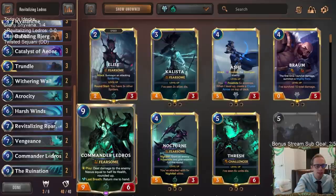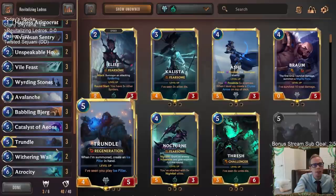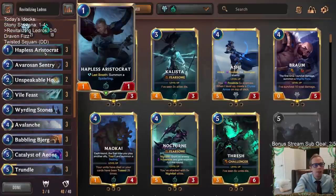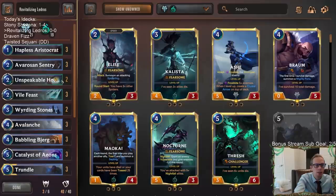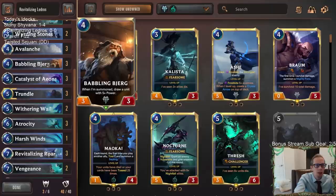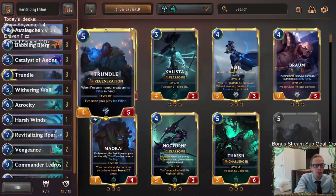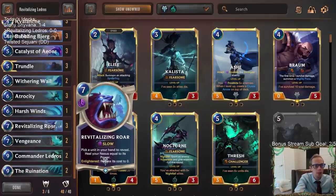If your opponent taps out or doesn't have any interaction, they could be at 20 life and you can play Revitalizing Roar - you'll be Enlightened, pick your Ledros, make it cost zero, play a zero-mana Ledros and do half the damage to them - like 10 damage - and then Atrocity to do another nine. So as long as they're at 19 or lower, you can have a one-turn kill. They can be at 19 by taking a little damage from a Hapless Aristocrat, Avarosan Sentry, or even Unspeakable Horror.